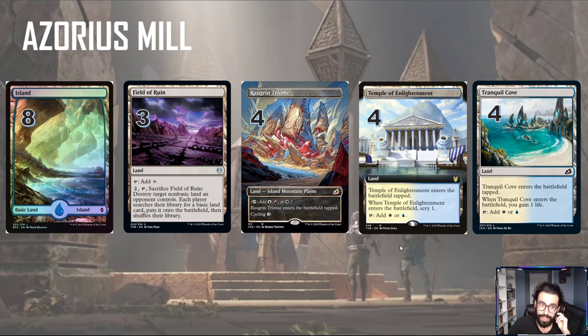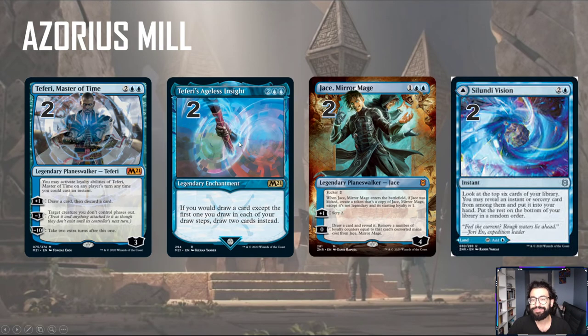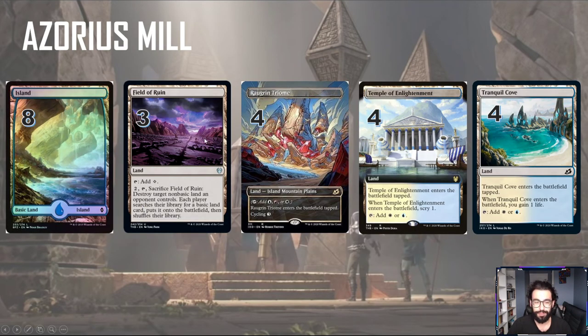And then finally, the lands: 8 islands, 3 Field of Ruins as mentioned with Confounding Conundrum. All our white sources are based on the tap lands — they all add blue. We have scry effects, life gain effects, and more cycling to gain card draw. And that's pretty much it — that's Azorius Mill, basically mono-blue splash white mill for the new Zendikar set.